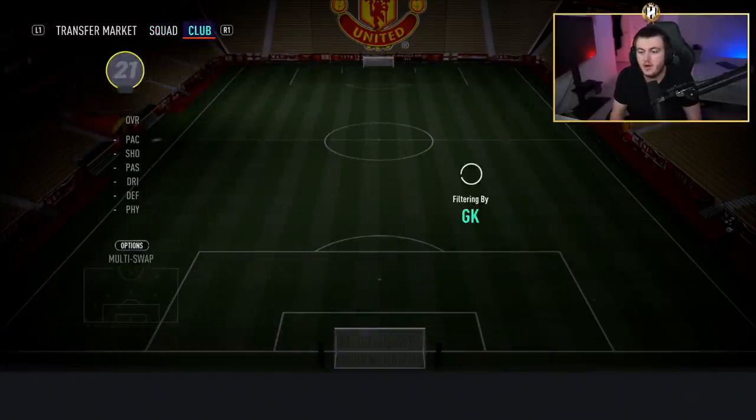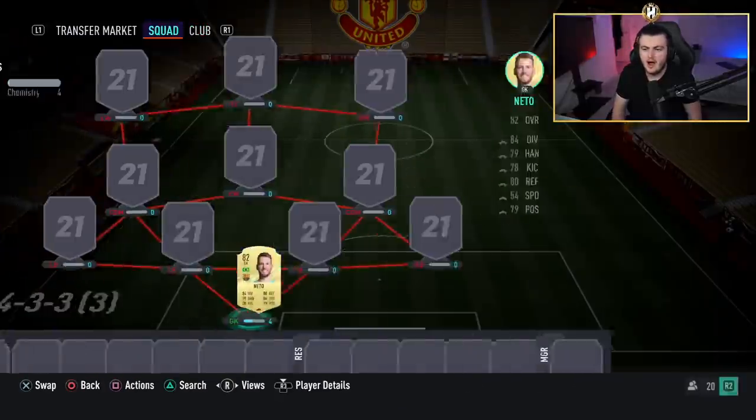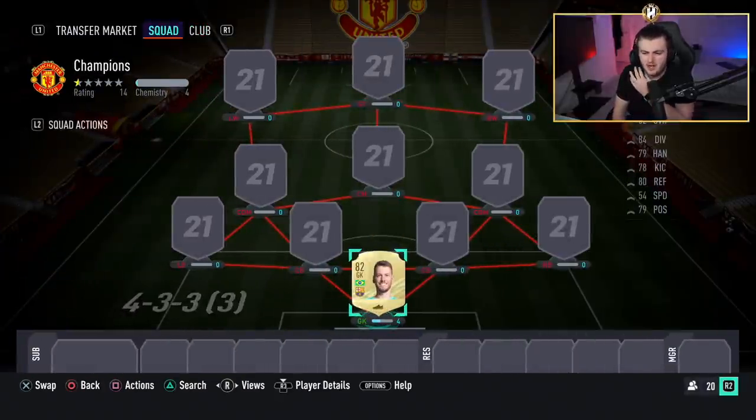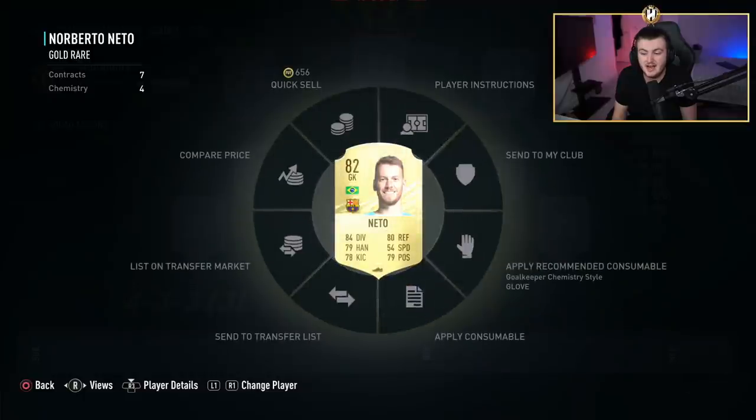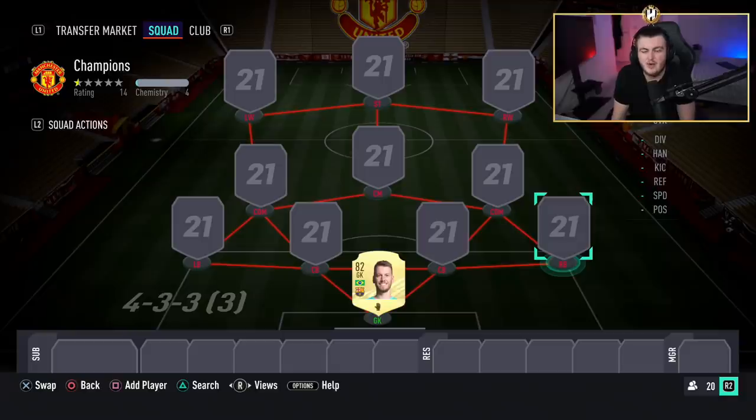We're going to start off with the goalkeeper straight away. We're going with the goalkeeper that I've found to be pretty OP — we're going with Neto. I think he's worth about three or four thousand coins. He's a decent goalkeeper all round, just got nice stats in each position and works pretty well in the goalkeeper spot. I've left him on basic. You can add a glove chem style if you want to — I leave my goalies basic, it's just a bit of a habit really.